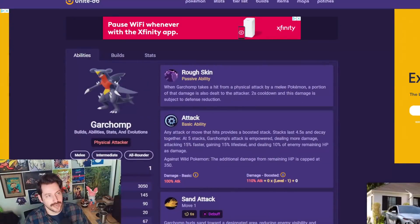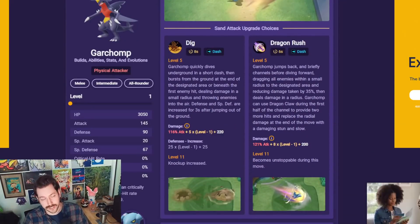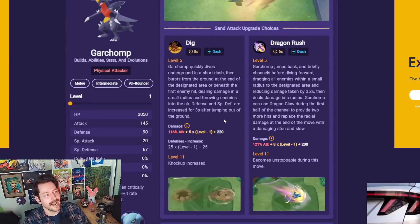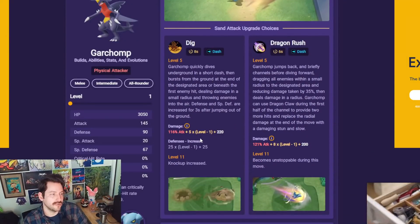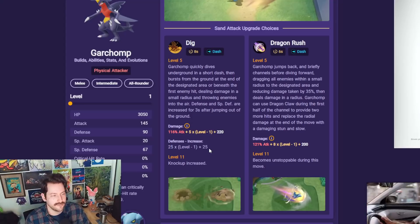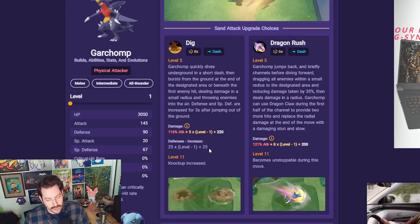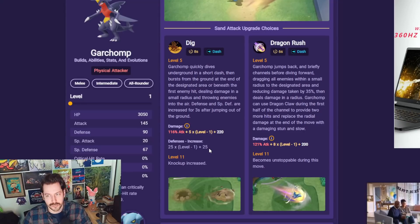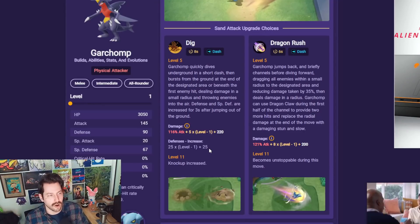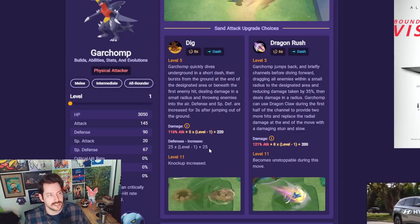I'm going to go through some of its changes for you here, and I'll show you a few games with Garchomp. Here I am over on UniteDB.com. So it's kind of everything, by the way, but now Dig gives you this awesome defense increase. Your special defense and your defense goes up when you land Dig on an enemy. That's pretty huge — it just sets you up in such a good position to brawl with this character, which is what you want to do with Garchomp. You want to get in there and continue fighting.